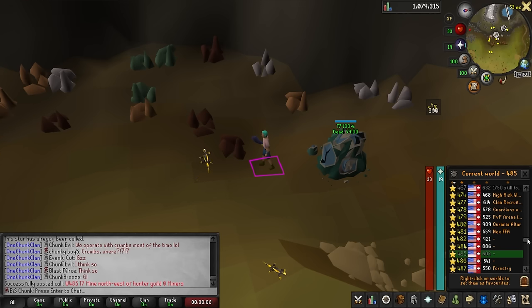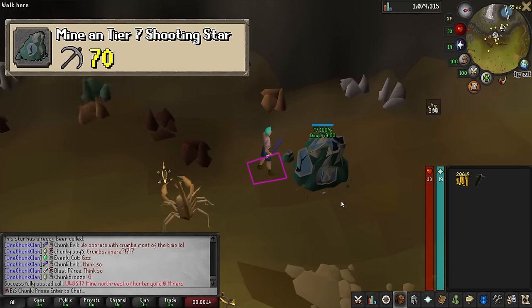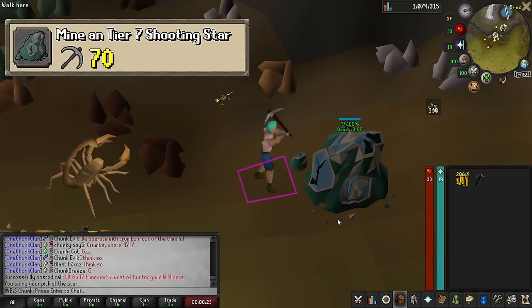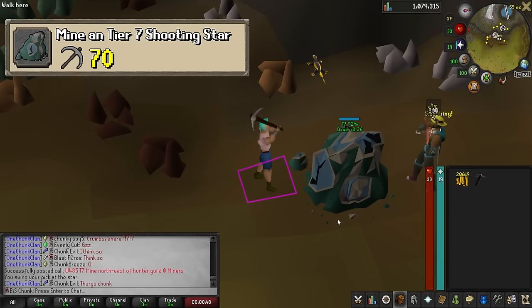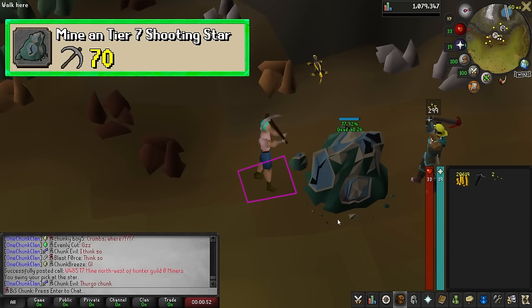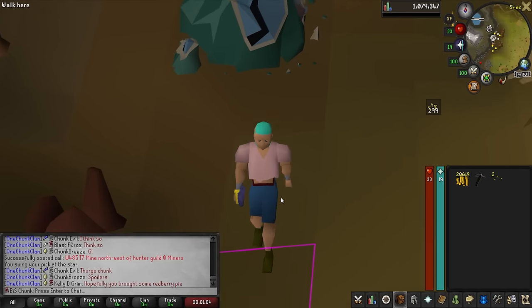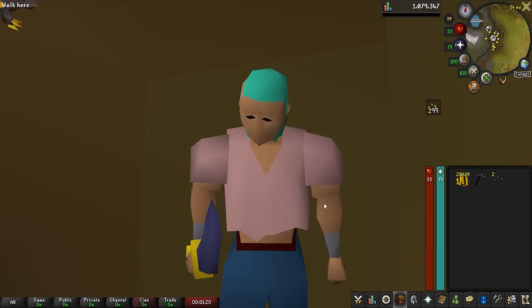I started at world 302 and just kept going down, and I finally find a tier 7 star at world 485. That was a lot of worlds to go through, but we can mine this tier 7 star and complete the task and the chunk and roll for a new one. There we go — task complete! That felt good. I was hoping someone would scout a star for me, but I stayed up like all night and no one scouted one while I was at sand crabs. I woke up this morning and there wasn't one done, so I figured I'd just go ahead and scout one for myself. It took a while, but I found it. Let's go ahead and roll a new chunk.